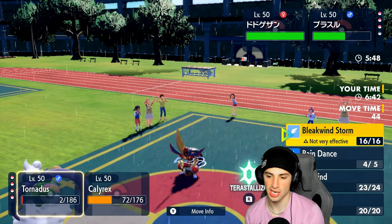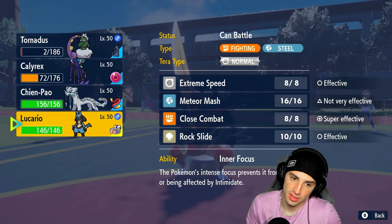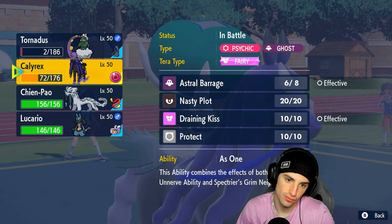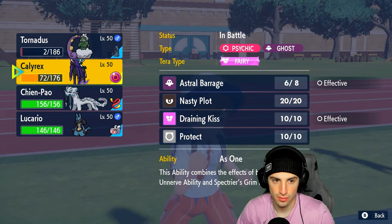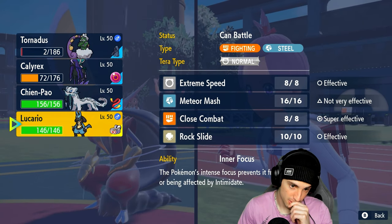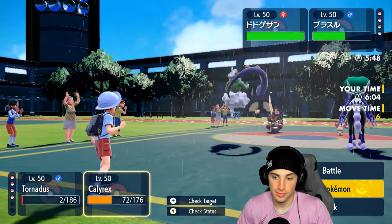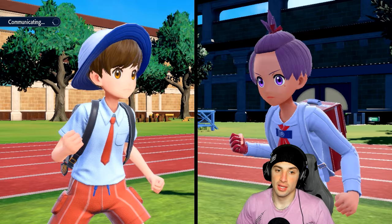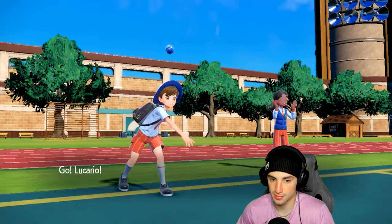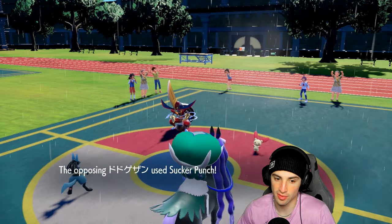Thinking about hard swapping into Lucario because I think they're going to go for Sucker Punch more than anything. I really just want to get Lucario out here - I might Protect the horse and swap into Lucario. I probably should have gone for Nasty Plot this turn since we know they'll go for Sucker Punch. Going to swap Tornadus and save it for later because Rain Dance could be clutch - they still have Coridon. And there's the Sucker Punch.